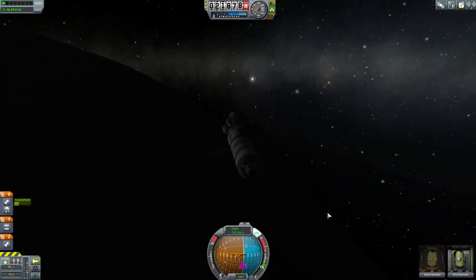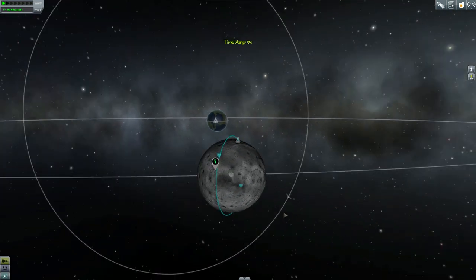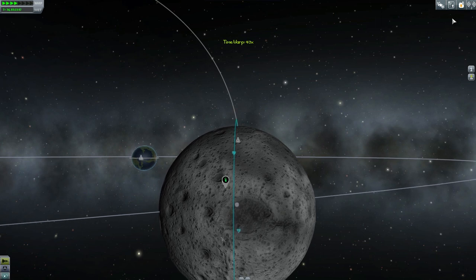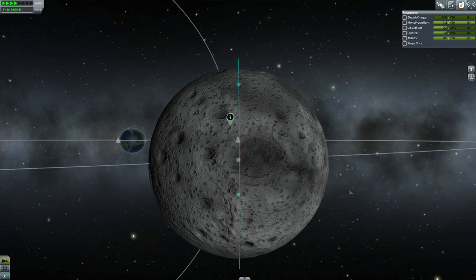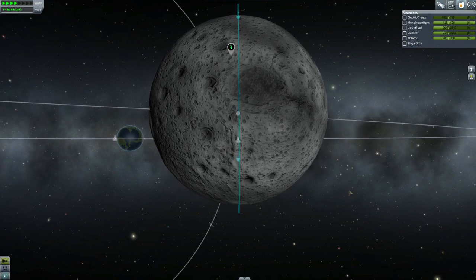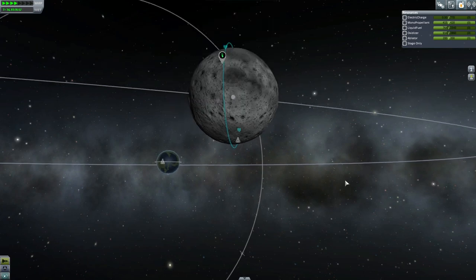We've landed previously on Minmus, and you might have already tried landing on the moon if you've been following this. This spacecraft has about 1200 meters per second of delta V, so it takes about 600 to land, 600 to get into orbit, and then there's a little bit for aligning your orbits and getting close to the parent spacecraft — the mothership, as we might say.